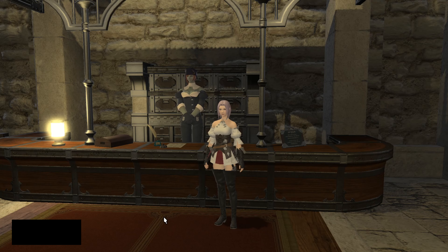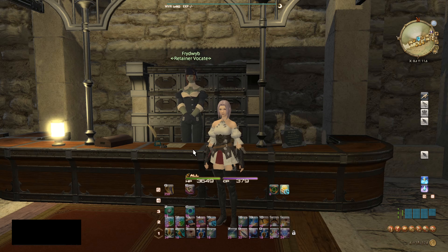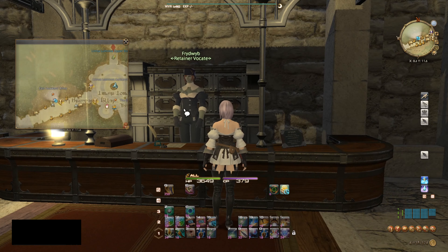Before we begin I'd like to discuss retainers. I'm at Limsa Lominsa but this can be done in any of the three starting cities: Limsa Lominsa, Uldah, and Gridania. I'm at the Retainer Vocate and these are located near the market boards. At Limsa Lominsa I went due west from the Aetherite main crystal, passed the market board, and right before the summoning bell at East Hawkers Valley is where you can find the Retainer Vocate.